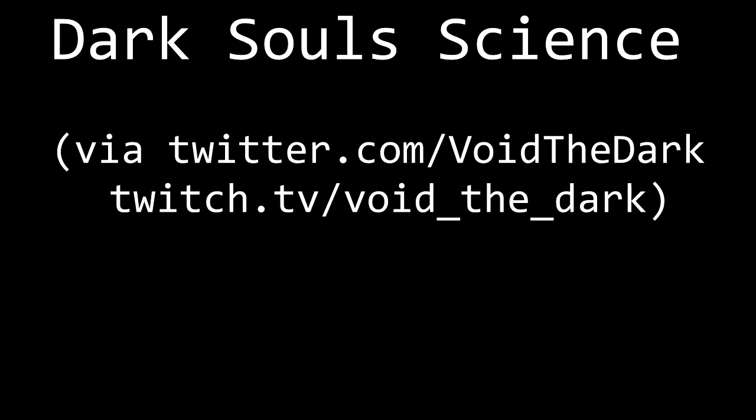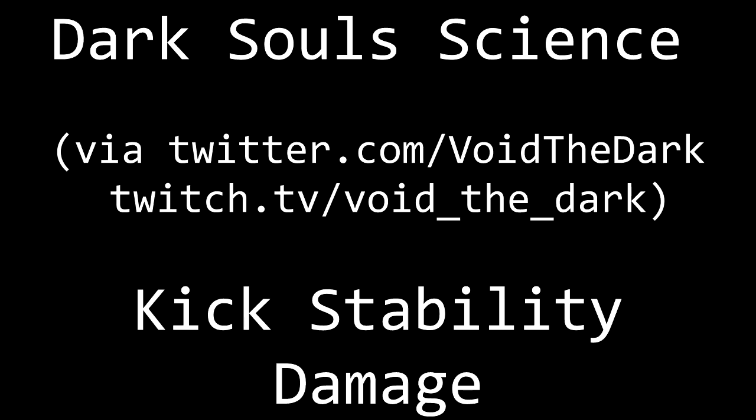Hello and welcome. I'm Newtaf, and here we are again with another episode of Dark Souls Science. Since we are on the eve of Bloodborne, maybe this is the last one? Who knows? So at PAX East this year, we hung out with a guy called VoidTheDark, who said that the amount of stability damage you do when kicking is affected by the type of weapon you're wielding. So I got curious about this, and here we are. We're going to check it out.